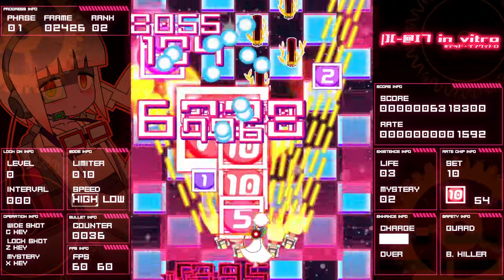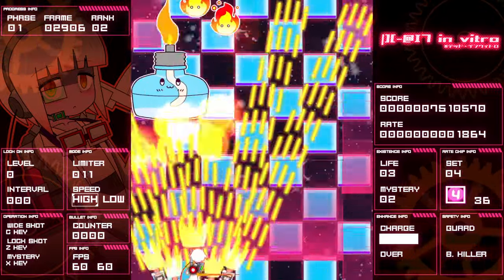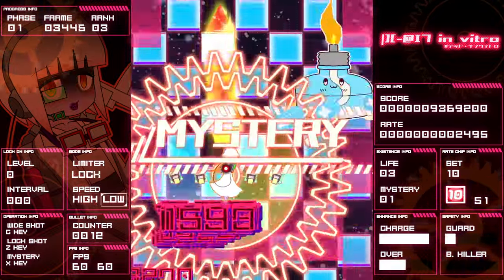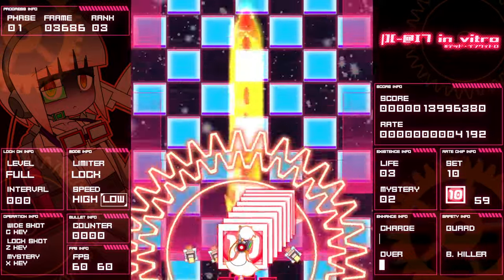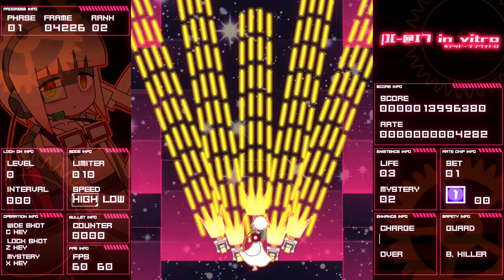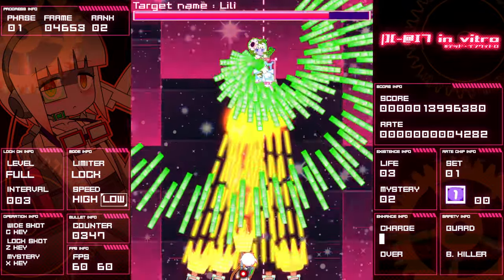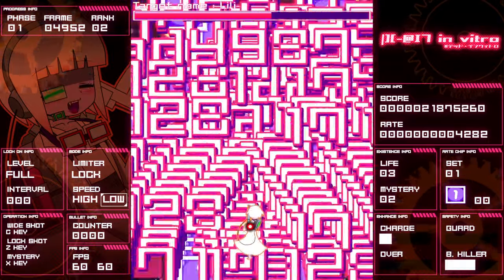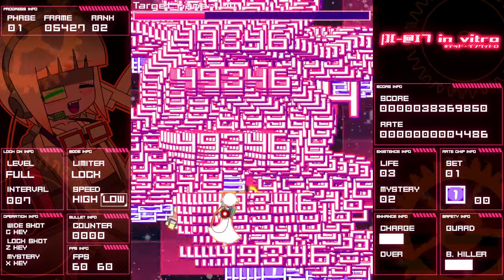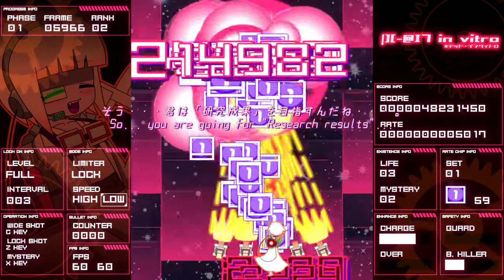Alright, oil guys — watch out for the fire. Fire shoots blue bullets. Oh, got a bomb — didn't know how I was getting out of that one. Existence info over on the right side: life, mystery — it's under the existence info section. Just gotta stay nice and straight here. That was kind of a smooth move — I like that one.